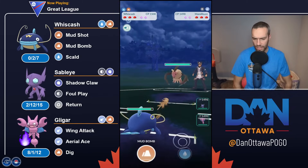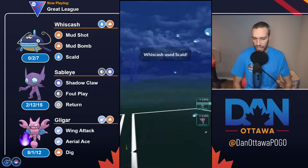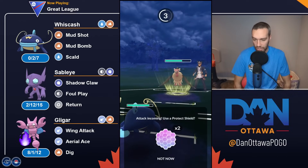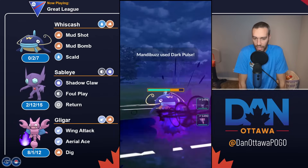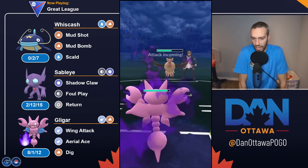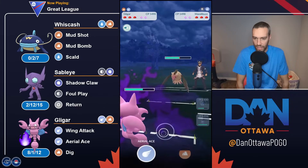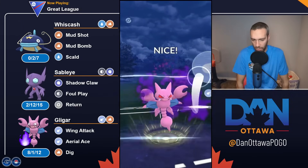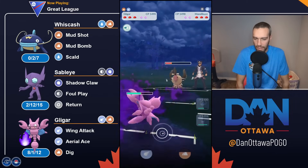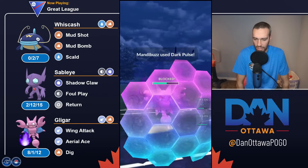Mandibuzz — there are a couple things this team struggles with, and it's mostly Flyers. I stand because the Skull chips and has a chance to lower attack, and then I can get my Gligar on it. Mandibuzz is tough for Whizcash with the Mudshot, and then Sableye with Claw. I went against an Altaria too — Altaria has a pretty good matchup against everything here, because Whizcash can't threaten Altaria with anything, and the back two don't really have an amazing matchup against Altaria either. So Flyers are a bit tough for this team. I still don't think it's worth running Blizzard on Whizcash — Mud Bomb and Scald is the way to go.